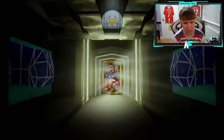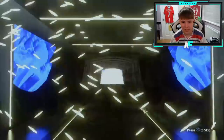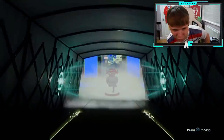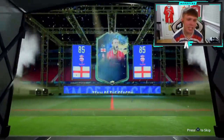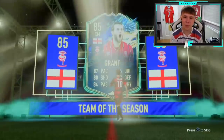Robbie packed a prime icon tradeable and stuff like that, so let's have a look what he gets. England again — it's the Lincoln City guy, joint lowest rated. I just said he had luck and then that pops out. It's not the worst-looking card but it's not what you want.